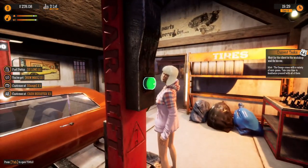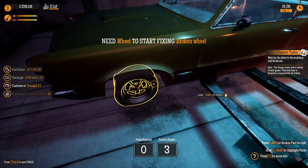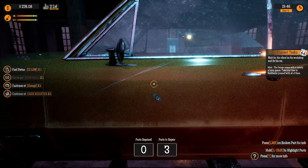What the hell am I supposed to do here? Press the button. Three, two, one. What? First appeared. What? I don't know what I'm doing. Oh my God. Need a wheel to start fixing broken wheels. What the hell? This is way more complex than I expected. What am I doing? Am I rubbing away scratches?